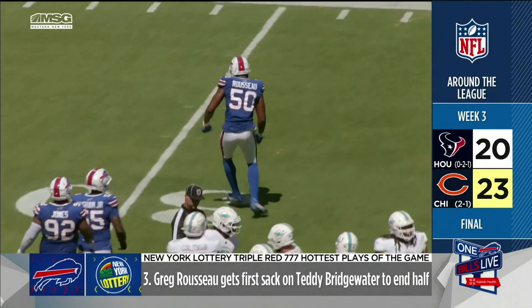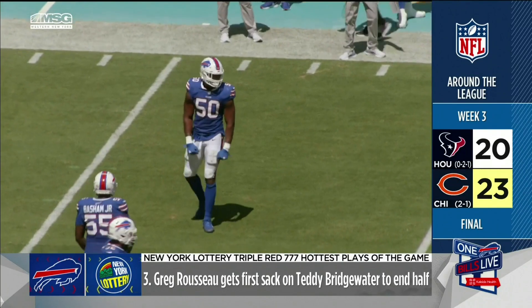The crazy thing was Rousseau was reaching for the ball, trying to rip it out of Bridgewater's hands, but Bridgewater was able to hold on. So Rousseau just grabbed the legs and took the sack. One and a half sacks, two quarterback hits for Greg Rousseau. A quiet but powerful defensive performance — that kid's coming on. Keep an eye on him; he is going to be making more and more of an impact with each passing week.